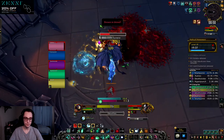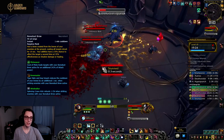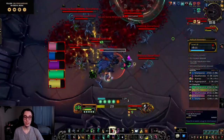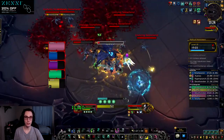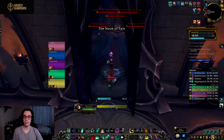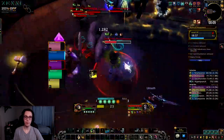Next is the Necrolord ability, Bonedust Brew: rolls brew created from the bones of your enemies at the ground, coating all targets struck for 10 seconds; your abilities have a 15% chance to affect the target a second time at 25% effectiveness as shadow damage or healing. For Windwalker, Spinning Crane Kick refunds one Chi when striking enemies with Bonedust Brew active. This might see play in Mythic Plus or large AoE fights. It's possible that a Spinning Crane Kick build combining Dance of Chi-Ji, a SCK legendary, and Bonedust Brew could provide significant AoE damage, but on single target it loses a lot of value.